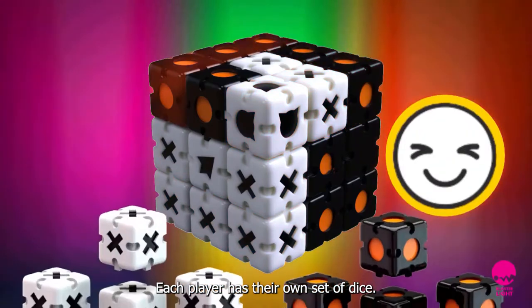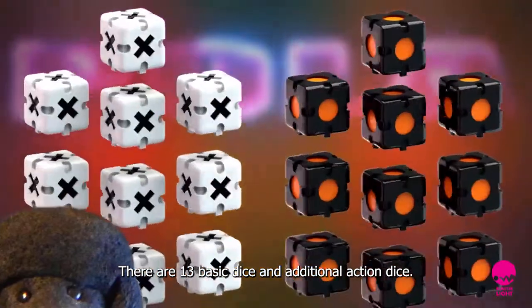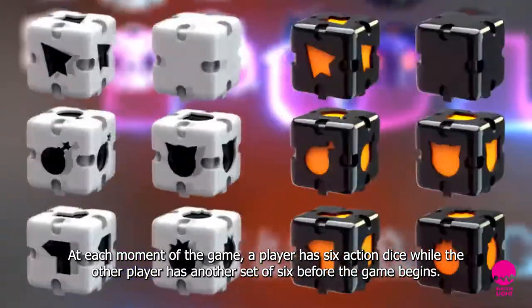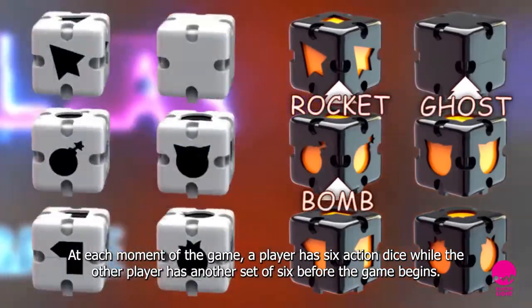Each player has their own set of dice. There are 13 basic dice and additional action dice. At each moment of the game, a player has six action dice while the other player has another set of six before the game begins.